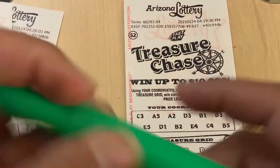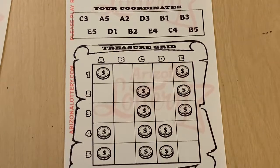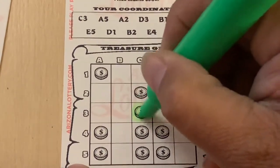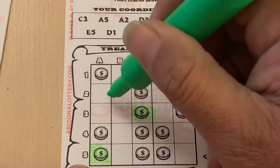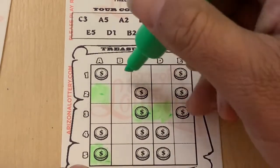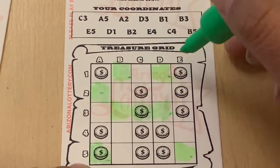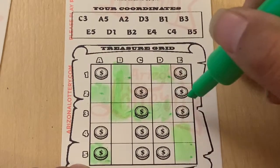Let's work with the green — we'll zoom in. C3. C3. A5. A2. D3. B1. B3. After this, I will switch. E5. D1. B2. E4.